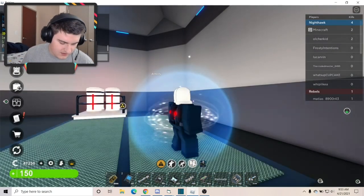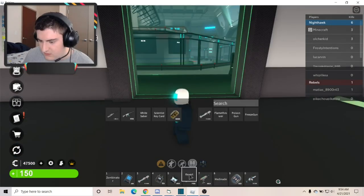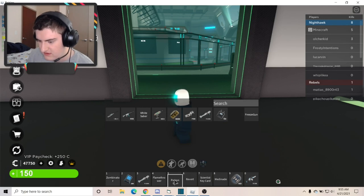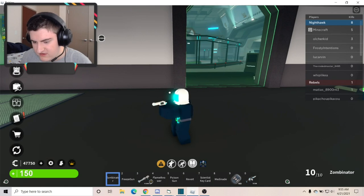I also have my alt account on my phone, so I'm going to bring that up. So we have Zombinator, we have Revert, Scientist Keycard, Flamethrower, Gas Launcher, Poison Gun, and Freeze Gun.